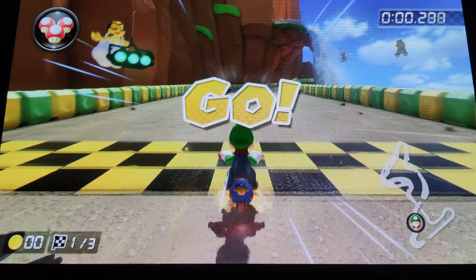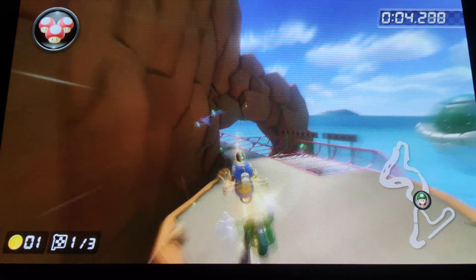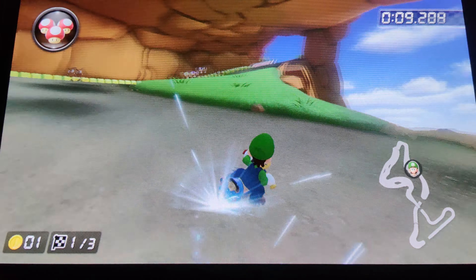This is every shortcut on Koopa Cape. First up, mini turbo trick off the boost ramp, and you get such a line going forward.